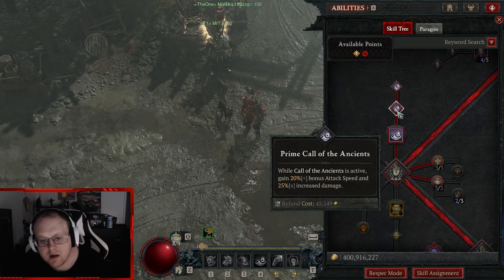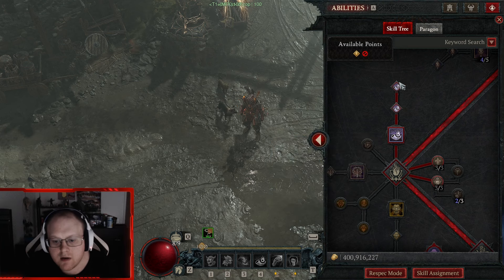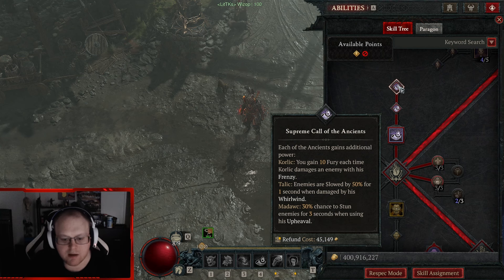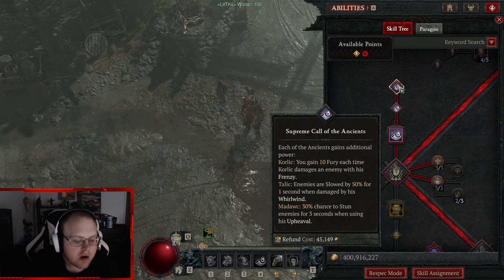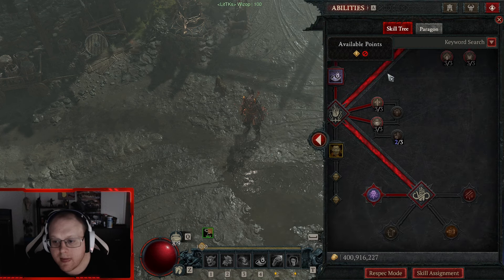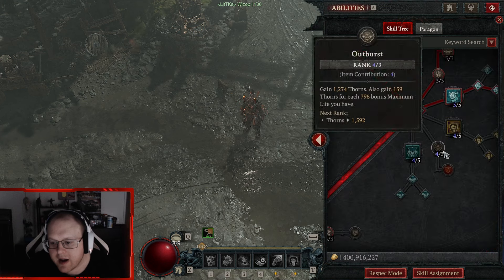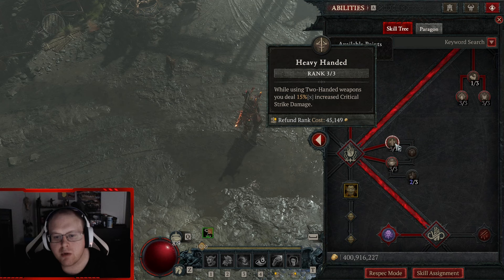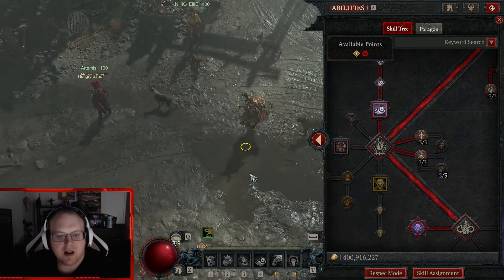I played with all three ultimates. Iron Maelstrom looks cool but the animation takes too long. Wrath of the Berserker doesn't help because it procs on fury gen, and you never spend fury — so Wrath of the Berserker is actually not good for this build at all. Call of the Ancients seems to be the best ultimate here. The ancients do barely any damage — they're basically idiots — but the main thing is you get 20% attack speed and damage while they're up.